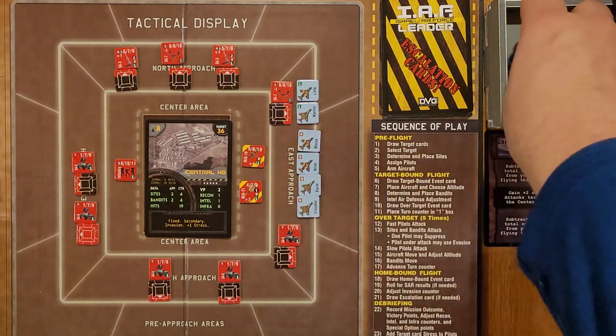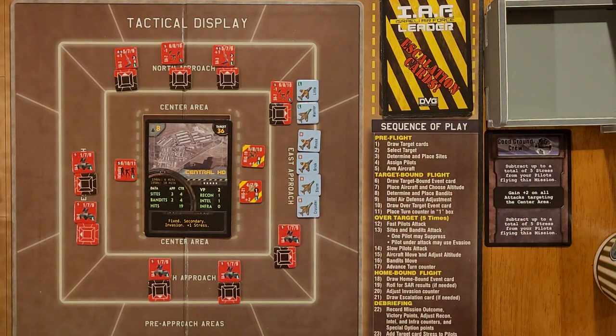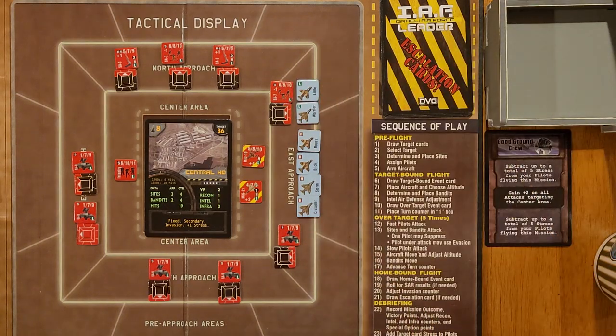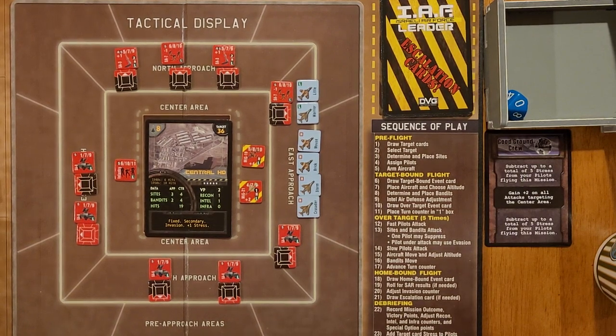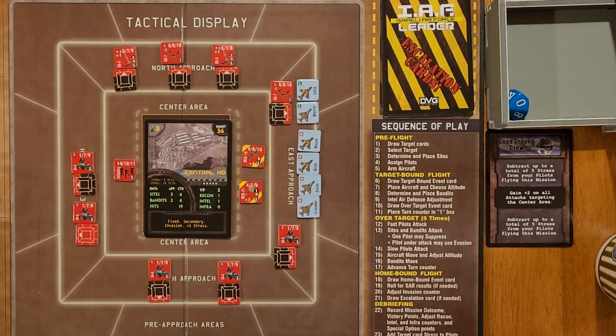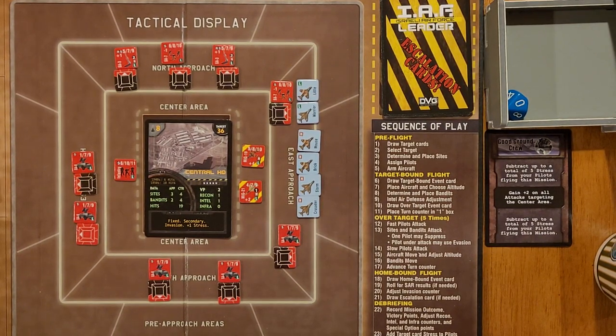Now we'll do our sites. Since the sites can only attack one of these two low aircraft, we'll go odds for Little and even for Warrior. Odd - so the SA-7 will attack Little. It's a 6/8/10. We roll - a zero, which is a ten. So Little has unfortunately been shot down. Since Little has been shot down, that's going to make it really hard for me to destroy the target because I'm losing several air-to-ground munitions. But it is what it is - I didn't really think I'd pass this mission anyway. During our homebound flight we'll have to do a search and rescue to see if we rescue him.